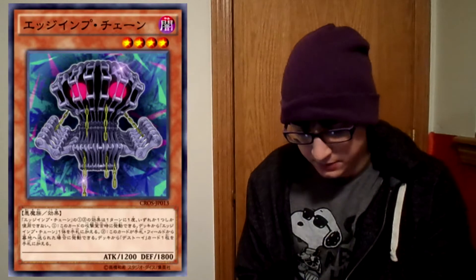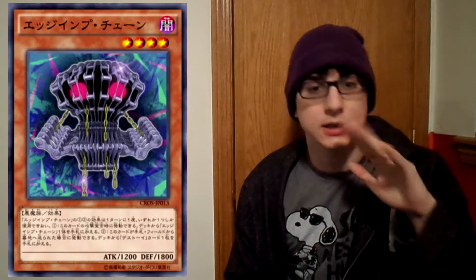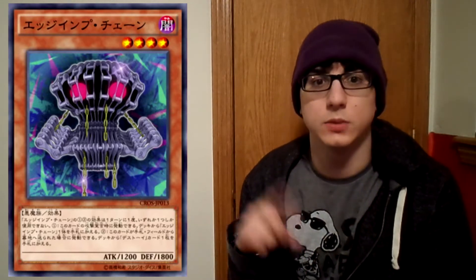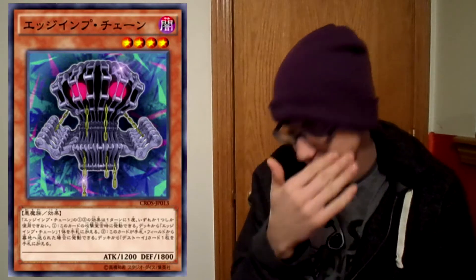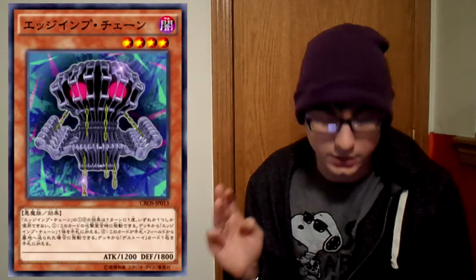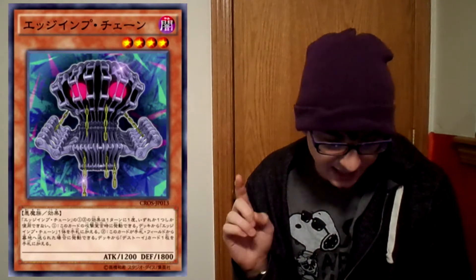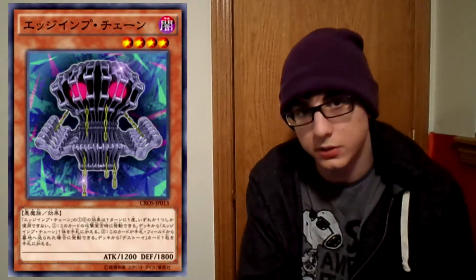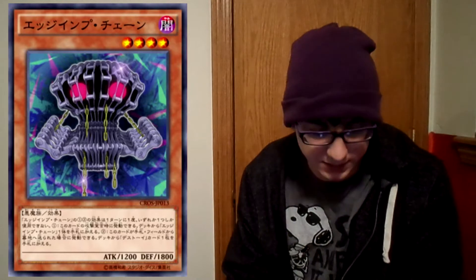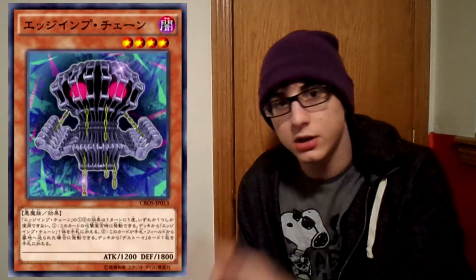We're going to start off with Egymp Chain — 1,200 attack, 1,800 defense, level 4 Dark Fiend-type effect monster. I thought this card was going to be much better, but it turns out its effect is not as good as I thought. You can only use one Egymp Chain effect per turn — only one of the two effects. When this card declares an attack, add an Egymp Chain from your deck to your hand. If this card is sent from hand or field to the graveyard, you can add one Frightfur card from your deck to your hand.